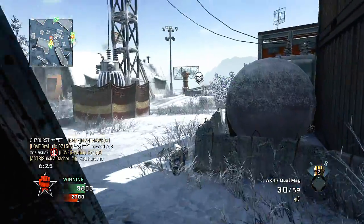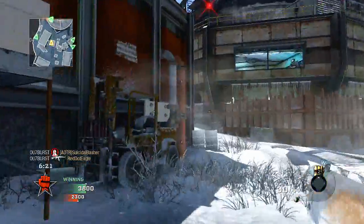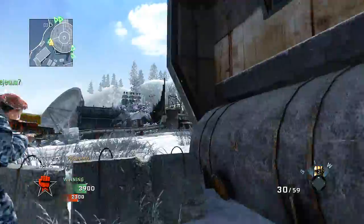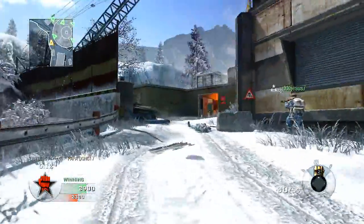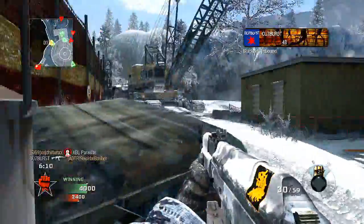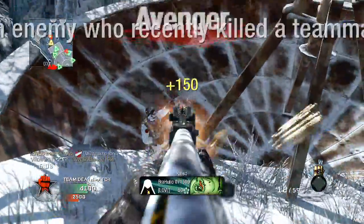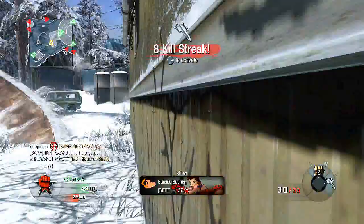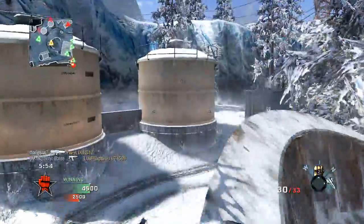I think Halo aided me a lot as a Call of Duty player. I can't really drop shot — the best I can do is crouch right when I see someone. Other than that I jump a lot when I shoot, and I think it just makes for some exciting gameplay. I have Lightweight, Marathon, and Sleight of Hand this game — pretty standard perks. You can see me just jump right into that guy's face.